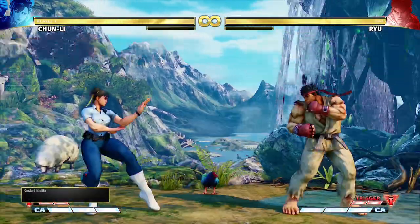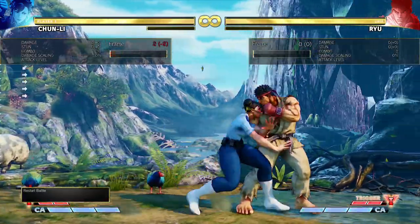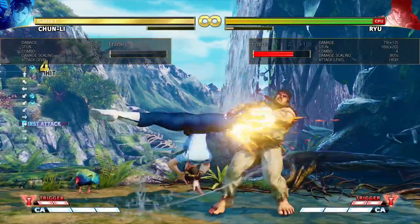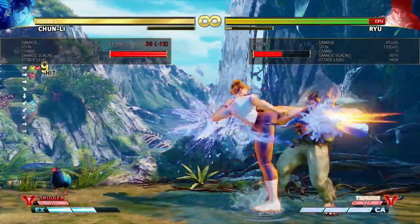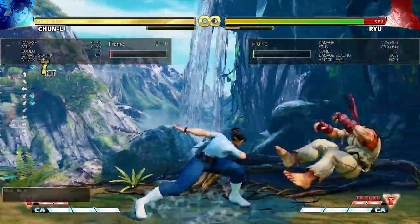Crouching light kick by itself is minus one on block, but it can be rapid cancelled into crouching light punch. So that's your default light confirm: crouching light kick, crouching light punch. If you're doing it off of a dash up, you can do into EX legs. If you're doing it when you have charge, you can go into light spinning bird.